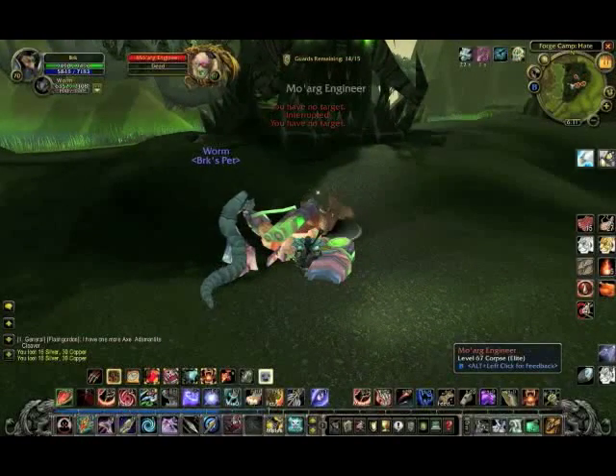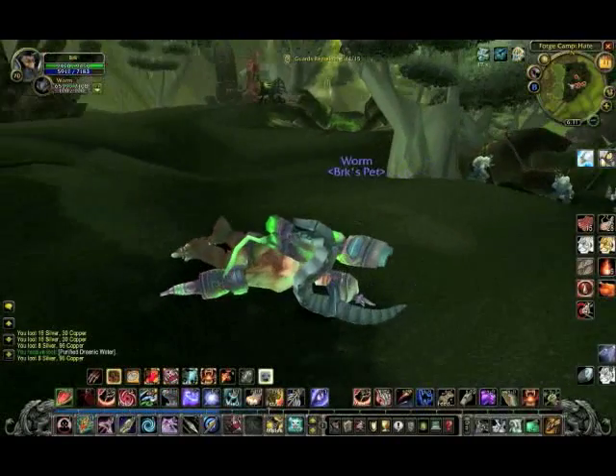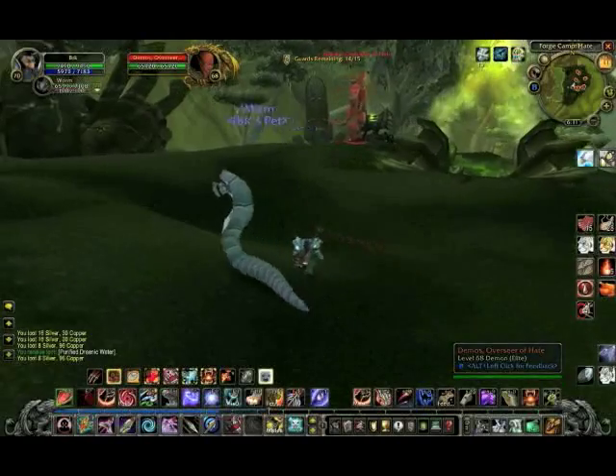We got a kill! And that's some nice tanking, worm! That's everything up here that's worth fighting, isn't it? Oh! 68 elite with 66,000 health — we gotta have it!